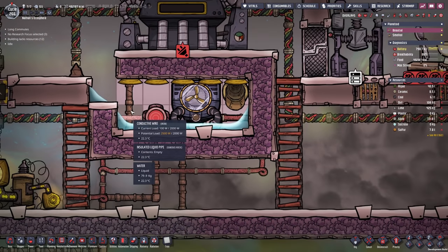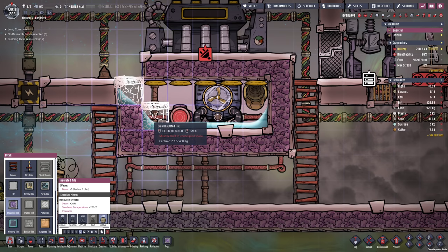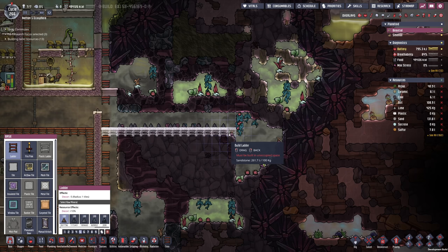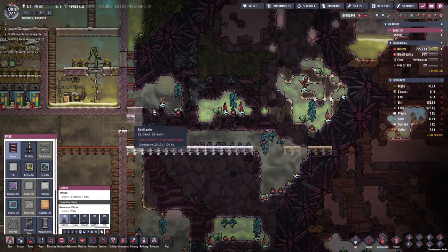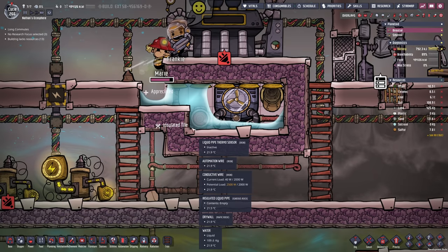Everything built in the steam room. I think we're ready to close this off. Actually, we need to build this tile here first. Looks like currently my duplicants don't have enough work, so I shall give them something to dig. Marie, thank you very much — let's complete this room. We can deconstruct this tile here as well and set up the liquid reservoir.